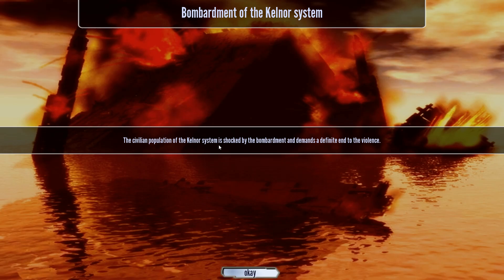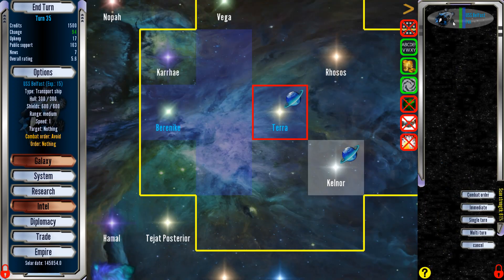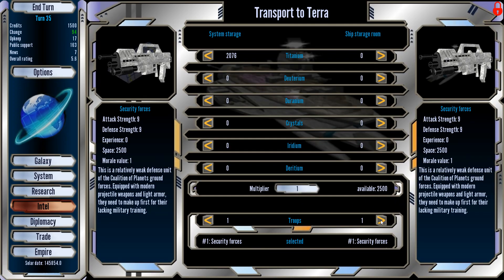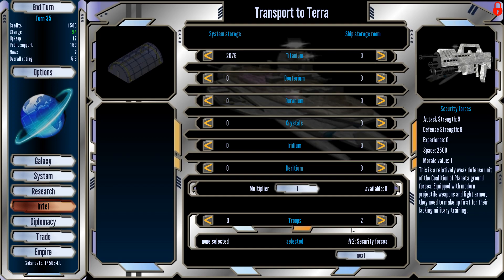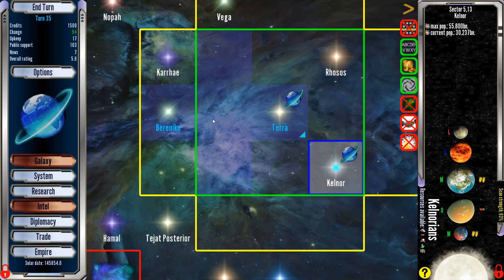Next turn. The populace of the Kelnor system is shocked by the bombardment and demands a definite end to the violence. No one was destroyed — we killed like 80 people, so I'm sure that's how it rounds off. The Belfast is here. Belfast, I want you to transport — load up some troops, carry two troops which is all you can carry — two security forces. On the map screen, fly here and get ready.